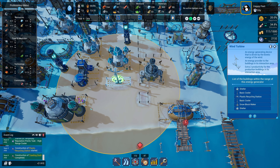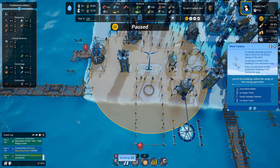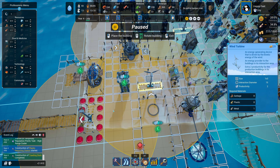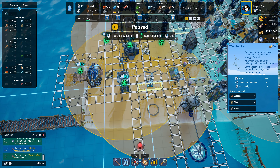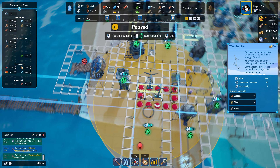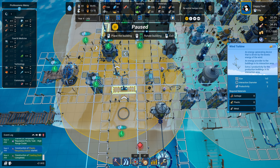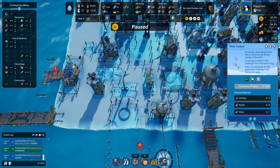Oh no - it's out of range of both power sources! I can't believe it. Okay, I have to slide this over - but if I move this, then the other building loses power. I have to reposition a whole bunch of buildings. That is a real pain. Okay, we need extra power - that's what we're going to put here.